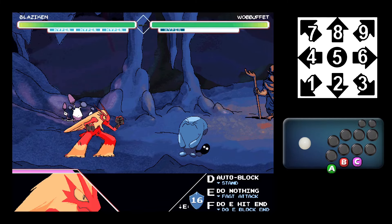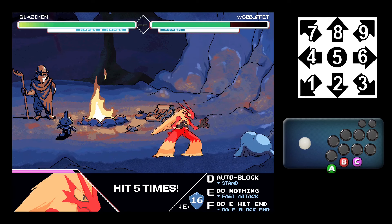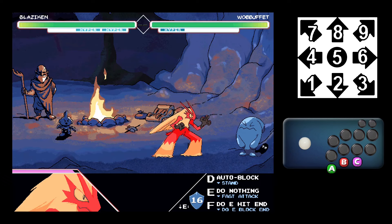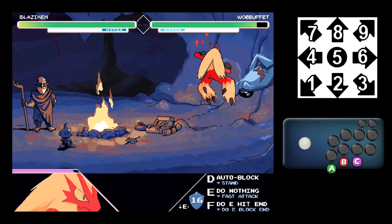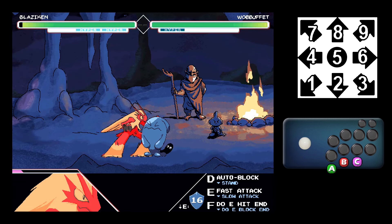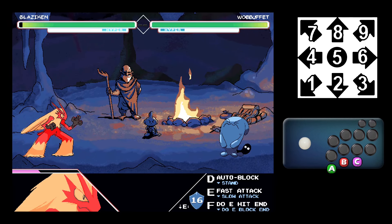The C button can also let you do cancels, called C cancels. These only cost one bar to do, but they actually require you to have two stocks to use. So for example, because I had two bars there, I could do it — but if you look at my inputs, I pressed the C button and nothing happened. You can also use meter defensively. If you press all three attacking buttons while blocking, you'll do a guard burst. This costs a meter, puts the opponent on the other side of the screen, and also regains a little bit of endurance.